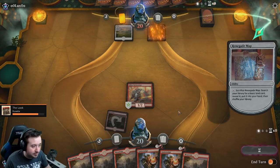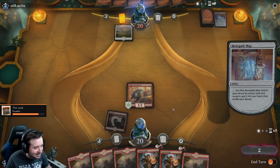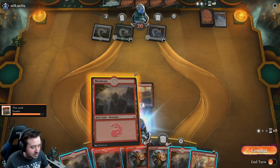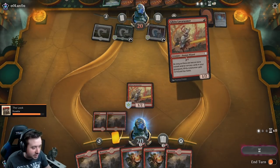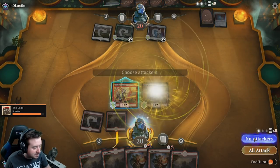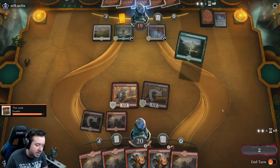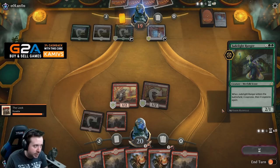Lux! Nice. Lux! That was perfect. Running game, man. Give me a two drop. Okay, that works too I guess. We really need to draw some spells. All right, so we drop a Guttersnipe, we drop another Guttersnipe, and then we do double Wizard's Lightning and they're dead.